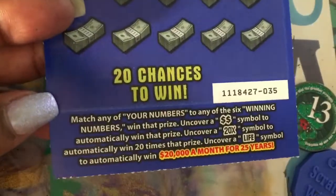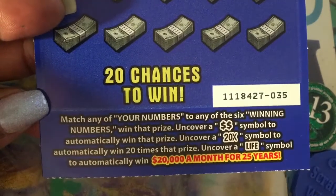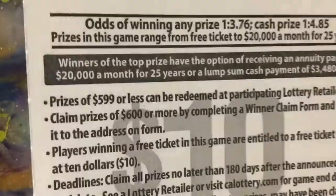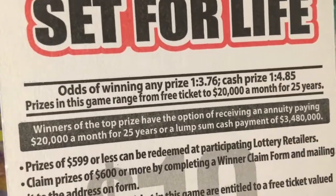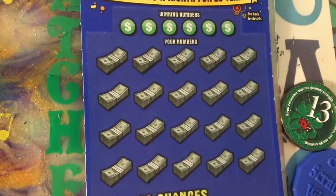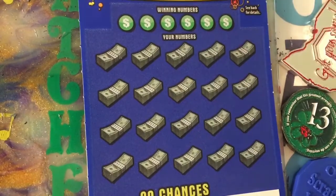I haven't played this one, so let me see - match the numbers, uncover a double dollar sign and automatically win that, uncover 20 times or a life symbol. Y'all see the mods? This one don't give us no bonus area, nothing, just matching. It's a ten dollar ticket.